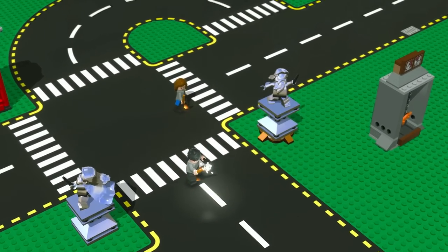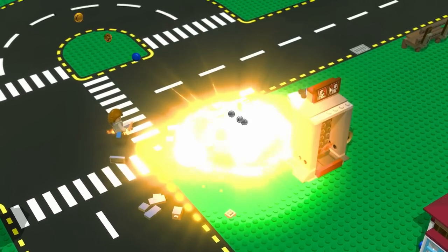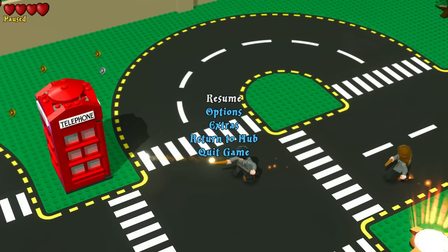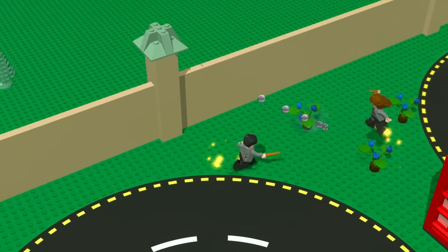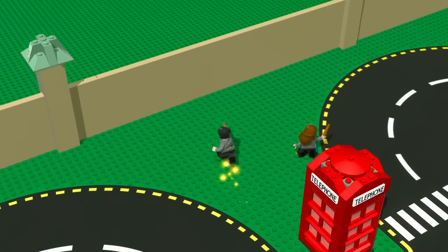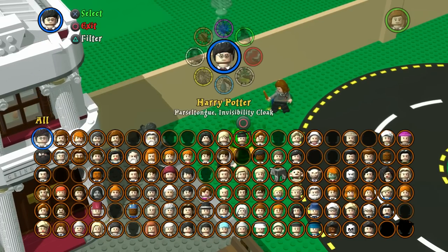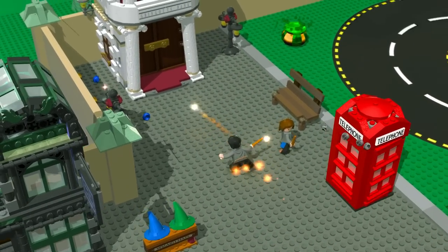Here we are with Harry Potter and Hermione as the two characters given for this level. There's a weird glitch where the stud counter isn't showing, so I'll have to pause to check. We're at about 11,000 points now. There does appear to be a character swapper here, so if we need the assistance of another character that's available, which is kind of neat.